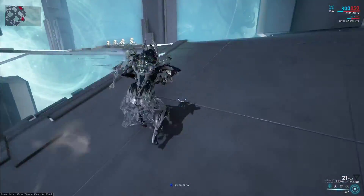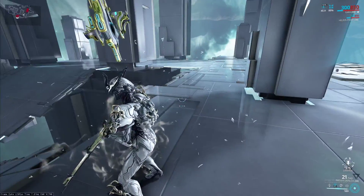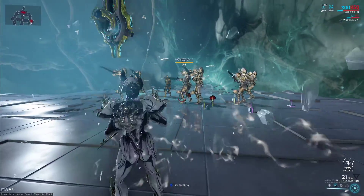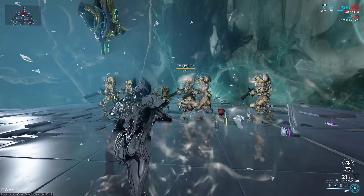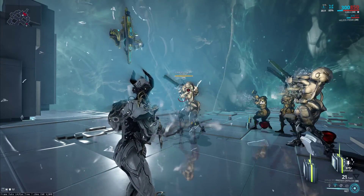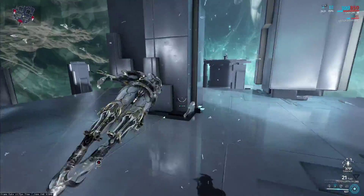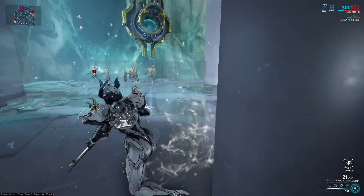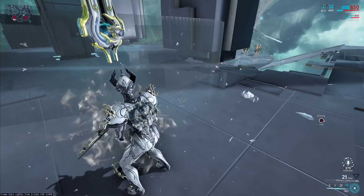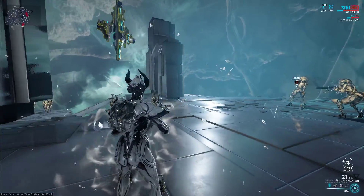I would use that a lot more if her 2 did not exist. Her 2 gives you damage reduction as well as an AOE effect. It's definitely affected by range and can even blind certain enemies. Her 2 can be refreshed by casting her 4 — see how the timer restarted. I've got her modded for a lot of duration because it makes her easier to play. You can also blow up her 4 which gives you a damage buff on her 2.